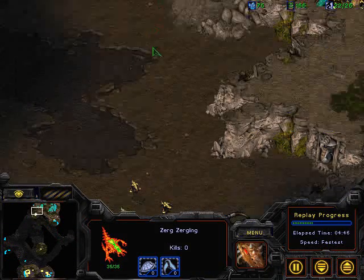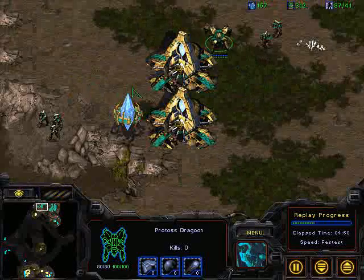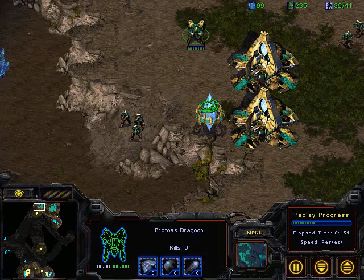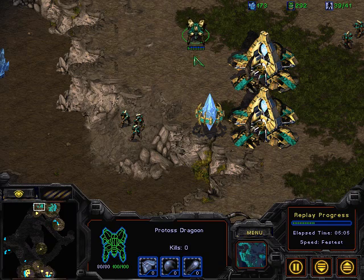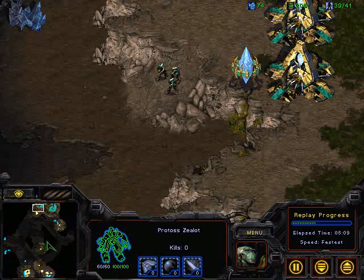I tend to underestimate Dragoons — they're kind of hardy units. I think it's because I've always been frustrated with them since they're kind of dumb. They're not as bad as Goliaths — Goliaths just run every which way. But Dragoons tend to be pretty stupid as well — just like, let's run into each other instead of attacking. You're reborn warriors! Anyway, a couple more zealots produced just in case that front door was breached.